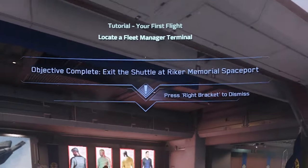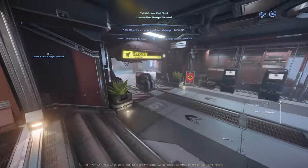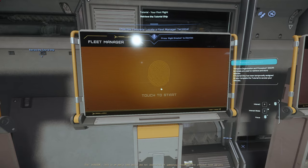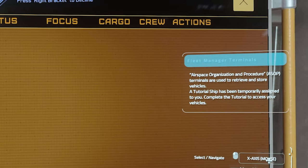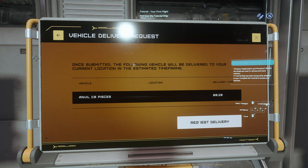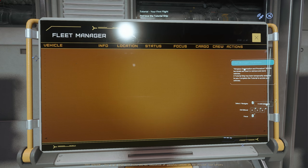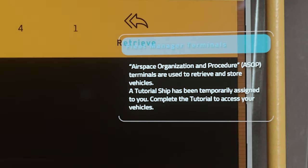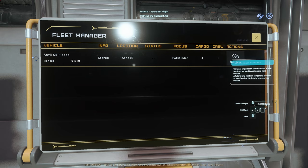Objective complete. Exit the shuttle at the spaceport. Next objective: locate the fleet manager terminal. Airspace Organization Procedure — ASOP terminals receive stored vehicles. A tutorial ship has been temporarily assigned to you. Complete the tutorial to access your vehicles. It's like, yes, we know you've got other ships, but right now you're just going to get the Pisces and do that. This information turns this tutorial from average at best to very, very good.